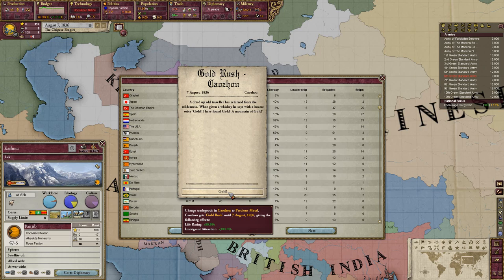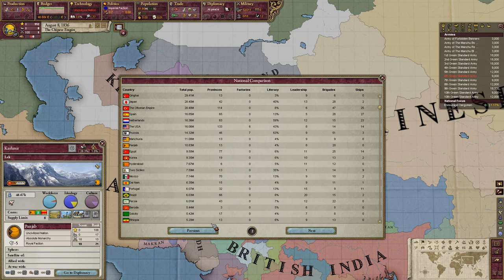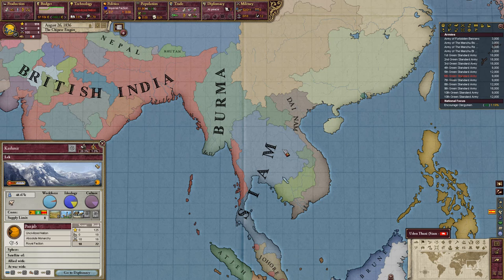Persia could be another target. There's a precious metals gold rush event — a gold rush in Guangzhou for a couple of years, so we got gold. Lots of nations to go for — Siam, Punjab, Persia. Of course all that conquering will be giving us a lot of infamy.